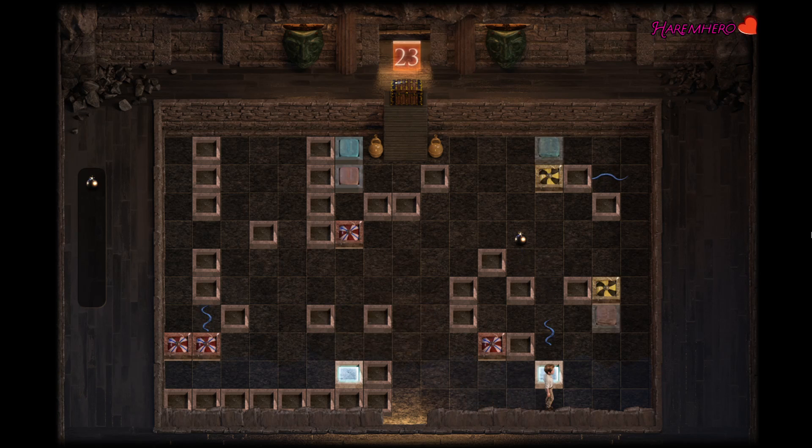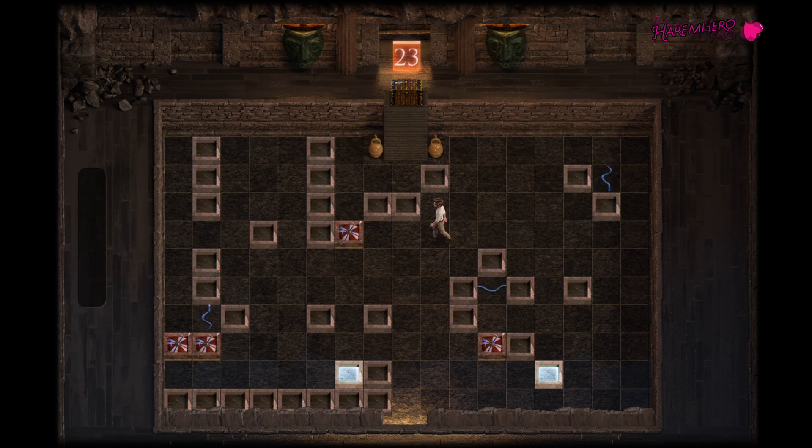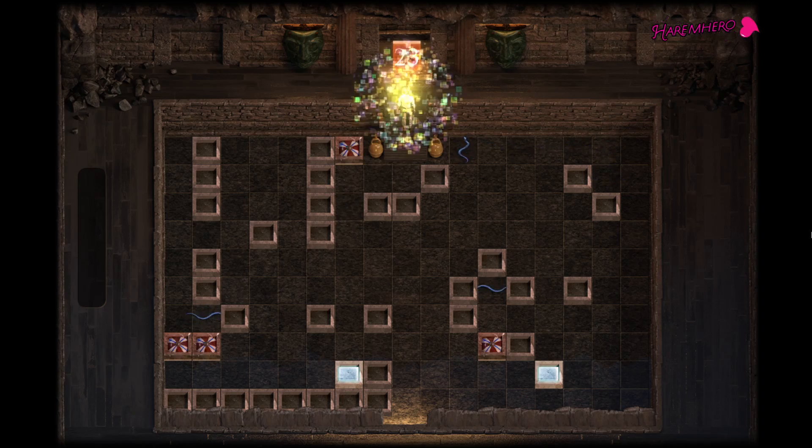Go here, and now go on top so that snake is blocked. Blow this bomb off, kill this switch, blow this bomb off, kill this switch, push this on top, and that's pretty much it.